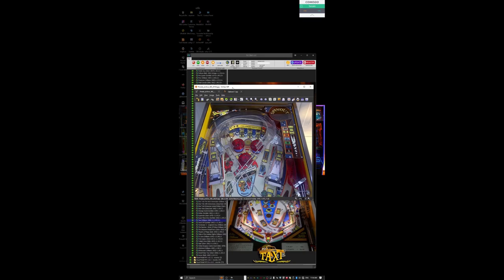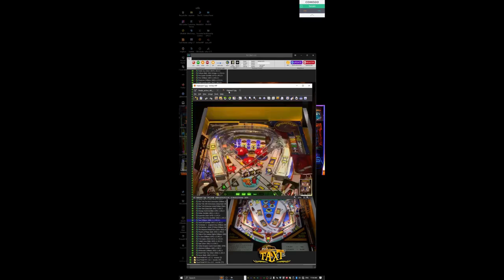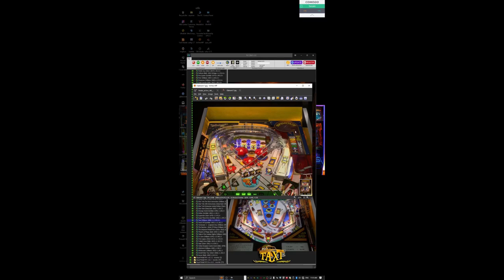This dates back to 2017. Ever since they redid the plastics for this table, something happened and they never rebuilt the table the way it's supposed to be. This is a photograph of the real table, and you can see these components — the plastics, the ramps, and the spin-out — all go almost to the top edge of the cabinet of the pinball table. And this is what it looks like in desktop mode for this table.